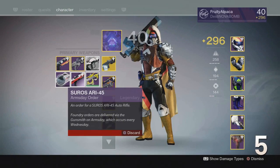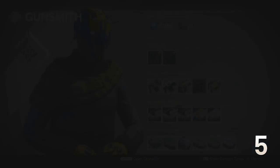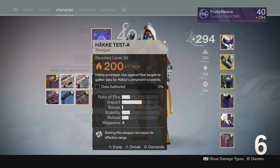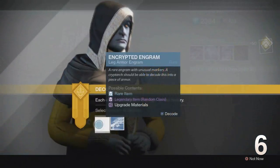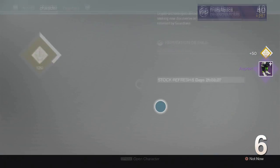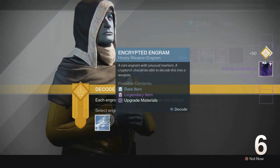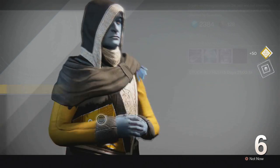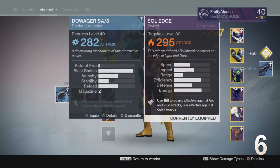When choosing a Gunsmith order, don't panic if you pick a weapon you don't like. You can actually go into your inventory, dismantle it, and just pick another one. When decrypting engrams at the Cryptarch, make sure you're wearing your highest level gear to ensure that the weapons and armour you receive are more likely to have a higher attack or defence level on them. I would even take it one step further and open the engrams one at a time to see if the gear you just got is of a higher level, so that you can boost yourself even higher for your next engram.